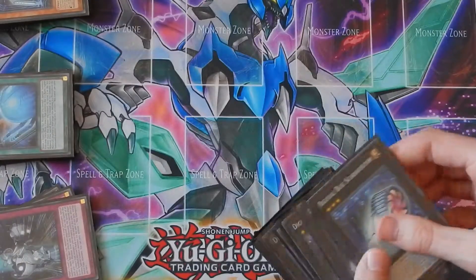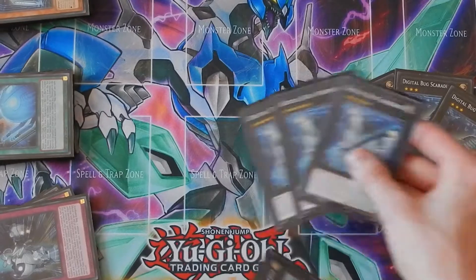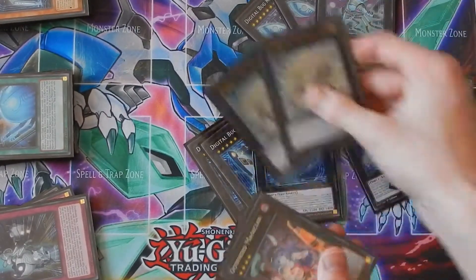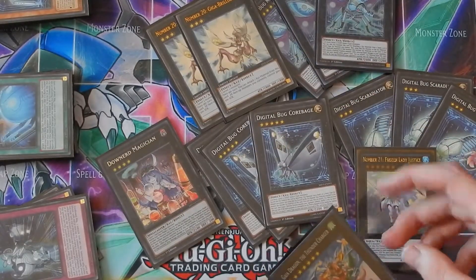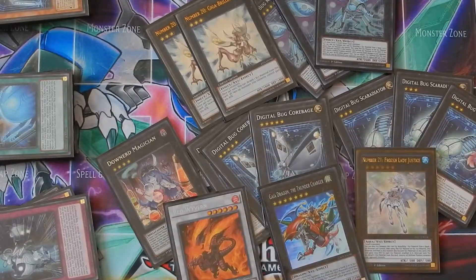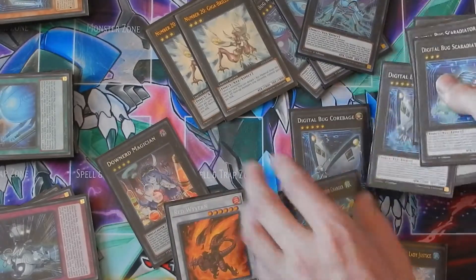For the extra deck, we have three copies of Scarediator, three copies of Core Badge, three copies of Rhino Bus, two copies of Giga Brilliant, one copy of Down Nerd, one copy of Frozen Lady Justice, one copy of Thunder Charger, and one copy of the Red Wyvern.